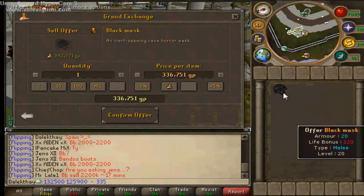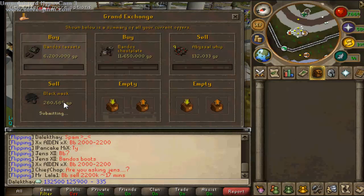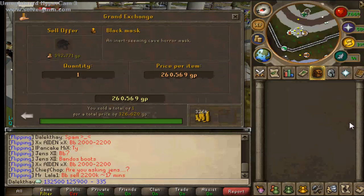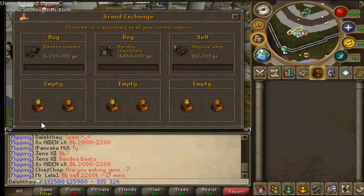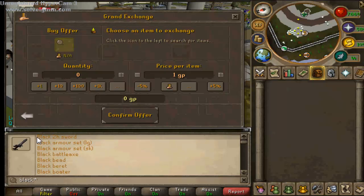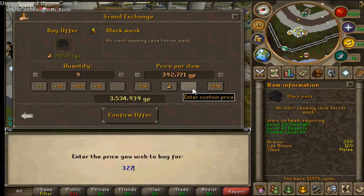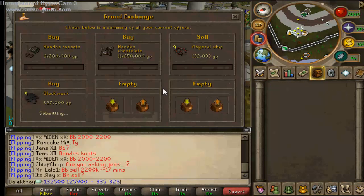Interestingly, the armour value on this item just showed as 200 - that's weird. The buy price on the Black Mask will be around 327K. These should sell soon and the buy orders will fill. There's not a lot more I can do with the remaining cash right now.